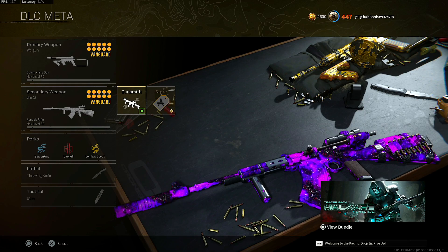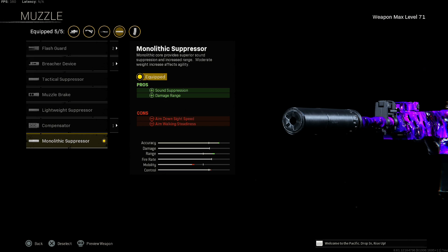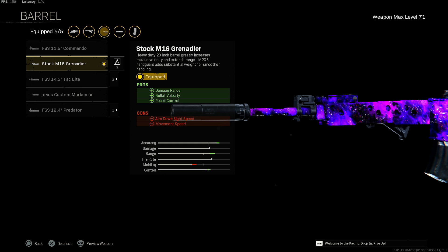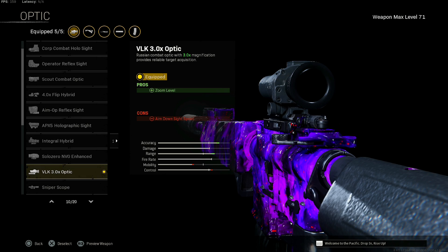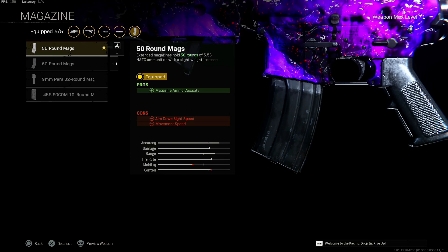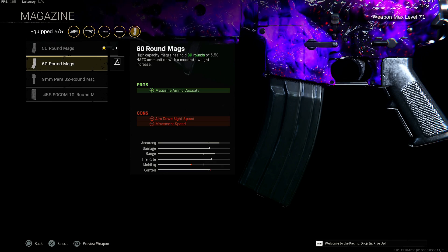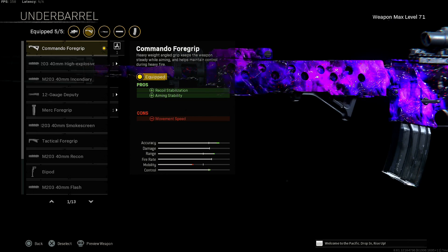Now you guys are probably wondering — these are the two main guns, what are the other three? I'm going to show you guys a secret gem. If you guys know about the M4A1, this thing is absolutely incredible. We're going to start out with the monolithic suppressor — everybody that's played Modern Warfare knows this gun hits hard. It increases sound suppression and damage range with a slight reduction of aim down sight speed and aim walking steadiness. Throw on the stock M16 Grenadier for the damage range, bullet velocity, and increased recoil control — slight reduction of aim down sight speed and movement speed, but that's not a big deal. Throw on the VLK 3x optic, which is honestly just the best choice unless you're trying to use this as an SMG. Put on the 50 round mags and Commando foregrip for the recoil stabilization and aiming stability — you get a slight reduction of movement speed.